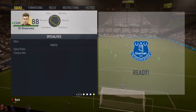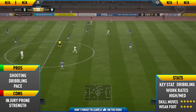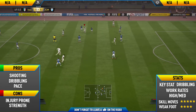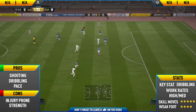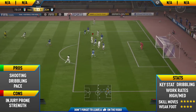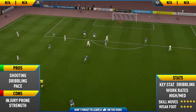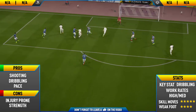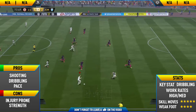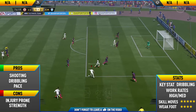Getting into his cons, his first con is injury prone, just as his traits suggest. This is probably the most annoying thing about this card — every other match he seems to get injured, which is really annoying. This year on FIFA, injury cards are very expensive, so this can set you back a lot of coins. You're going to have to spend quite a few thousand coins on healing cards because of how frequently he gets injured.